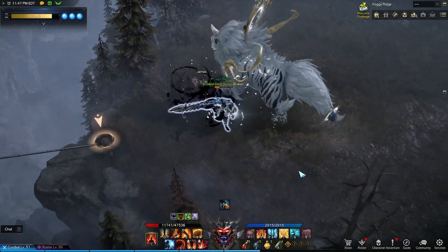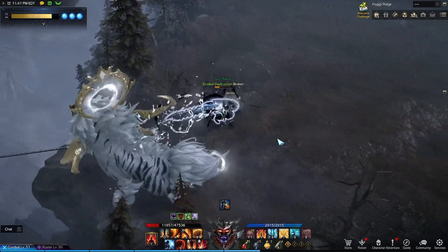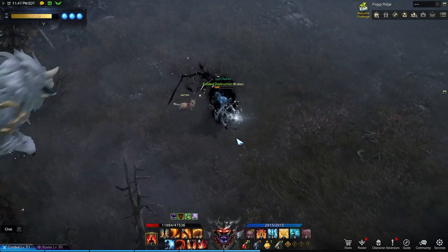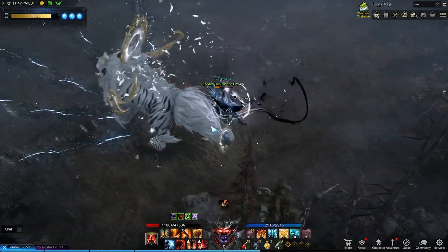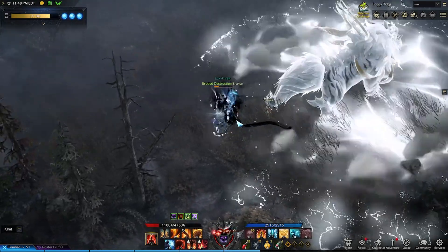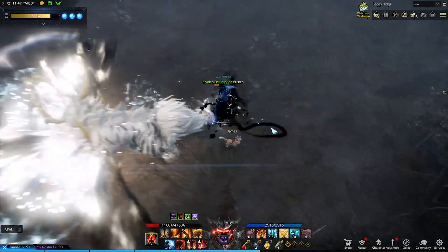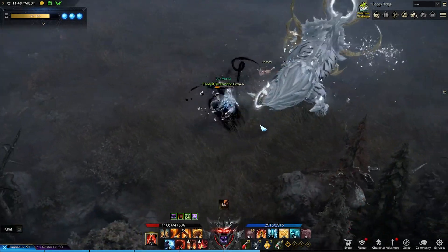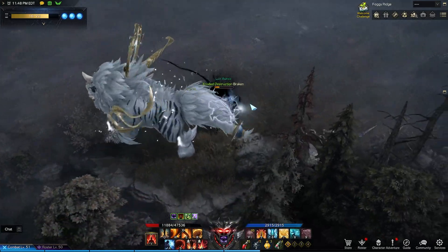While this boss is slightly faster than Ernil, he has attacks that are more telegraphed, giving you more time to dodge. Throughout the fight, you will see the boss begin to glow. There are a few different attacks and variants that can occur, but the easiest and best counterplay is to simply stand directly behind the boss. There are some other smaller attacks also, but you can dodge these by being behind the boss as well.